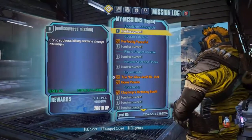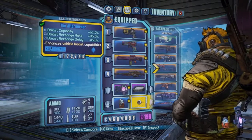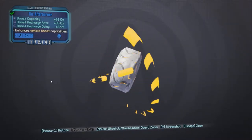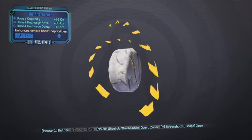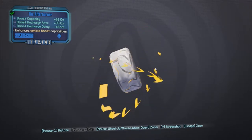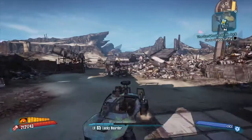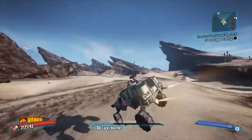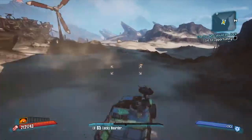The Afterburner is a relic and it can tend to be very useful. It will increase your boost capacity, your recharge rate, and your delay on your boost. Basically, it makes your boost a bit better — makes your vehicle better. This relic can be very useful for another few quests, namely the death race, where you need to use your vehicle to run around the map in a short period of time. Anything to do with your vehicle, it will be useful.